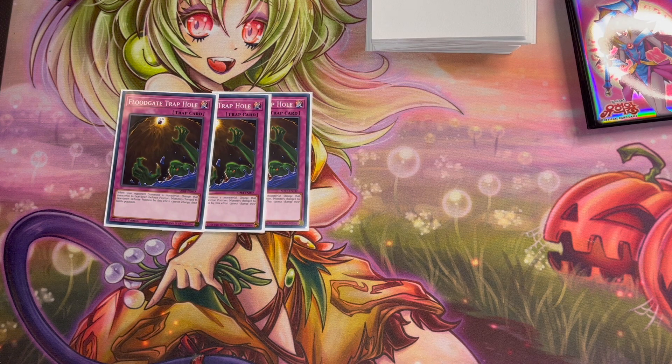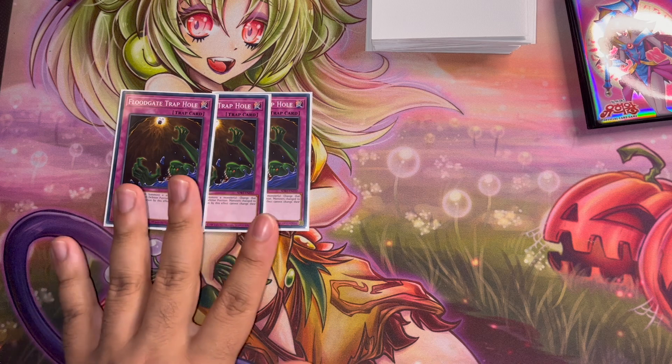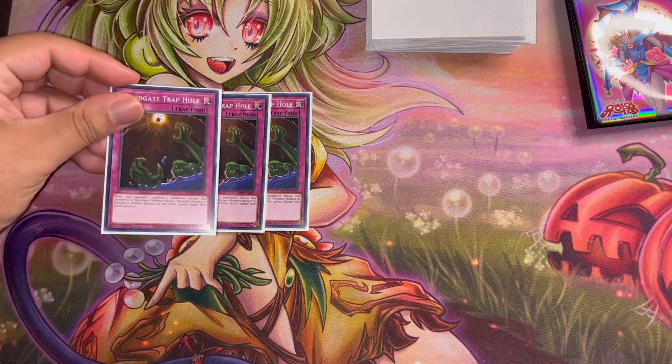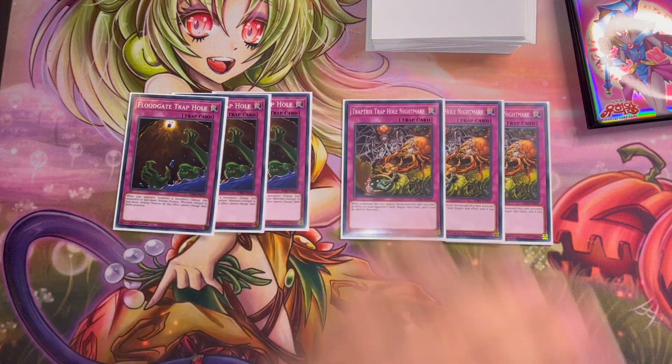For your trap holes we're playing triple copies of Floodgate Trap Hole. This card is really good right now — I mentioned it before in my Labrynth tier list video, and while it's not that great in Labrynth, within Trap Trick this card is amazing. Against Kashtira for example, they special summon Fenrir and you activate Floodgate Trap Hole — flip it face down and they can't play the game unless they hard open Birth. If they don't have that Birth they just can't play for the rest of the turn, so this card will really shine in that matchup.